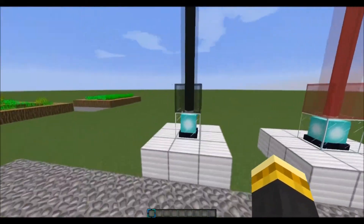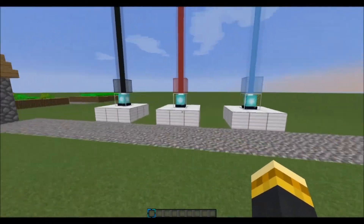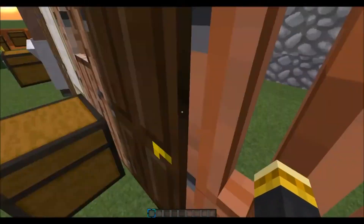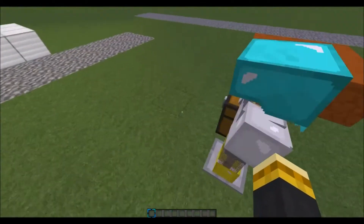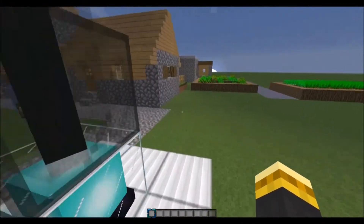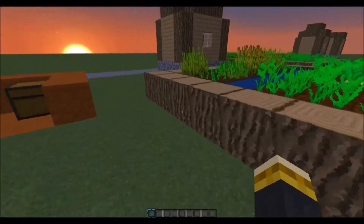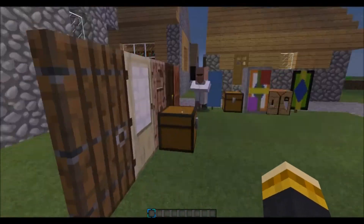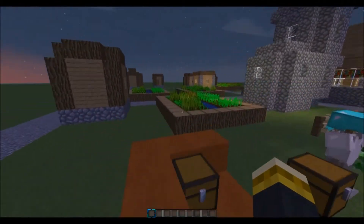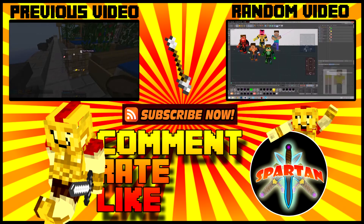That about covers it for this video. When the next snapshot comes out or 1.8 comes out, I'll be doing a review over the whole thing — including the Lapis for enchanting, slime blocks, Prismarine, and all that stuff. If you guys did enjoy, make sure you slap that like button below and subscribe if you are new to the channel. I do have school soon, so I'll be on the Wednesday, Friday, Saturday, Sunday schedule. I'll talk to you Spartans later. Bye.